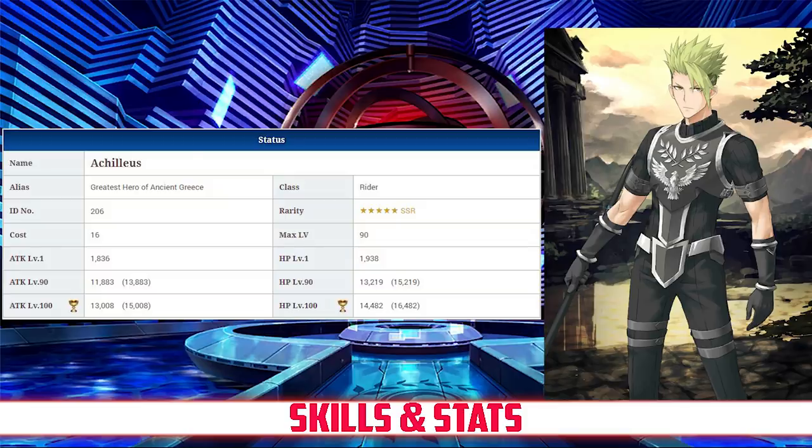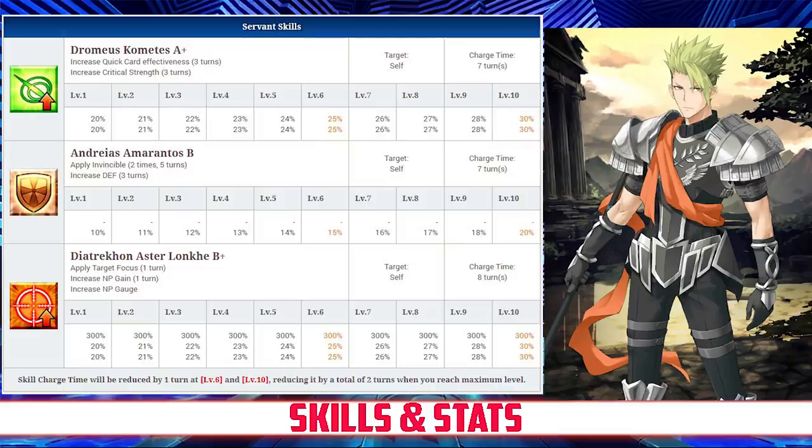Taking a look at his skills. His first skill is Dromius Cometus, rank A+. It increases his quick card effectiveness for 3 turns and his crit strength for 3 turns, both between 20 and 30%, depending on level. His second skill, Andreas Amarantus, applies invincibility to himself for 2 hits, lasting 5 turns, and also increases his defense for 3 turns, between 10 and 20%, depending on level.